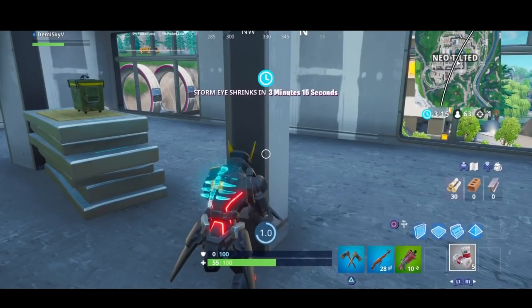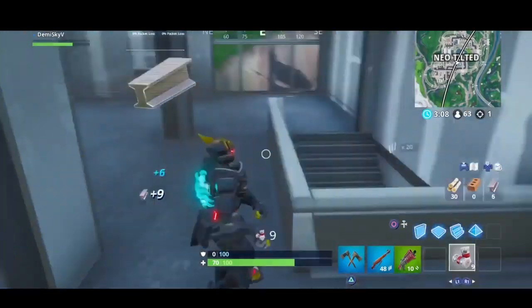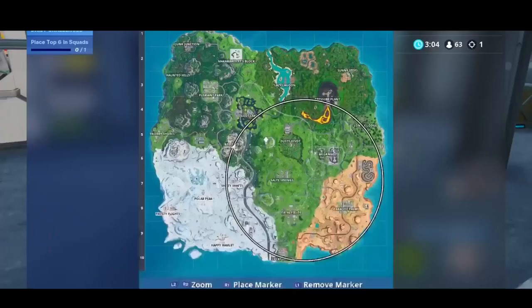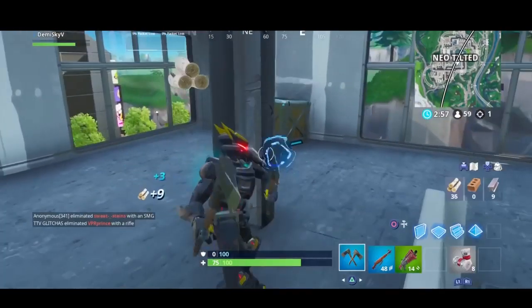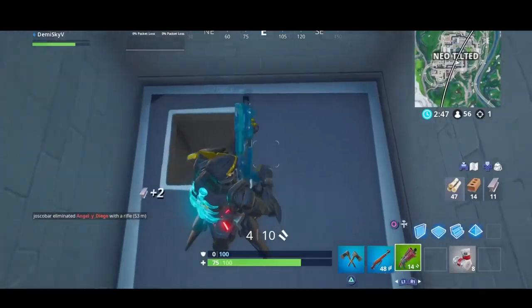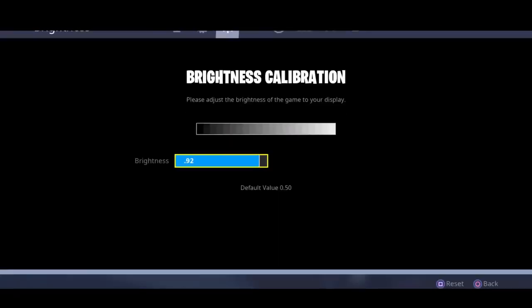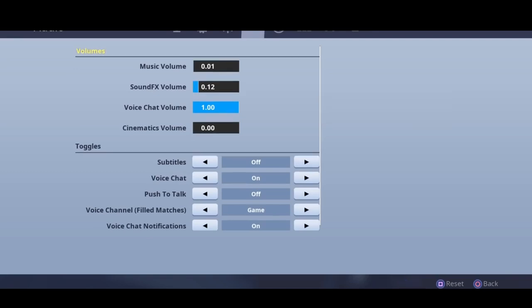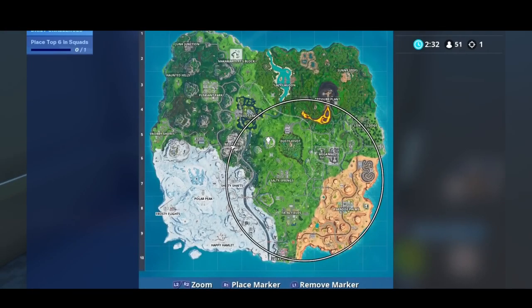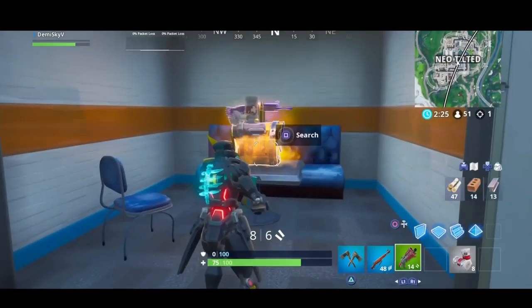For my next tip: what I'd personally recommend is go somewhere that's packed if you are very good at the game. If you're exceptionally good and win basically every game, I'd recommend going Neo Tilted, Mega Maul, or maybe Salty Springs every single time because you want as many kills as possible and you want to win. If you're decent but don't really know how to build professionally or aren't as accurate, I'd recommend maybe Pleasant Park, Polar Peak, or Paradise — somewhere that has people but not as many.